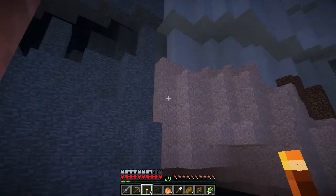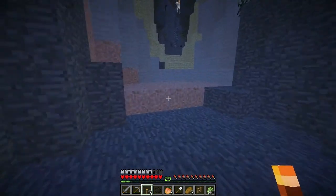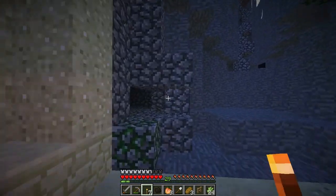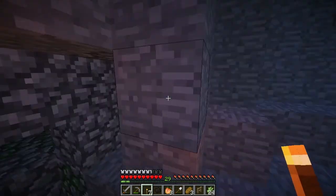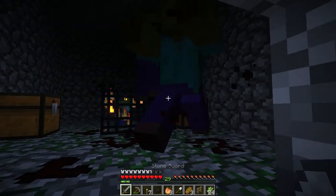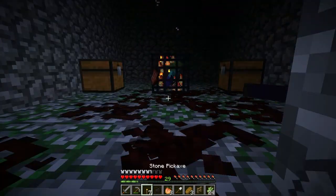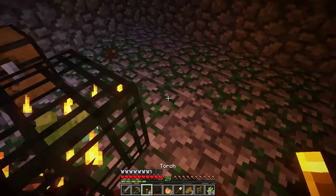I got rid of most of the iron that was in the ravine and got the coal too. The most important thing I found in here is this little guy — a zombie spawner. I just stood here and killed zombies the whole time, which is how I got all this rotten flesh. Now let's quickly light it up and take a look inside.